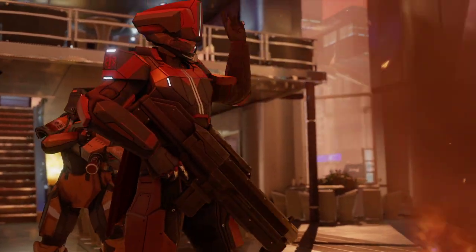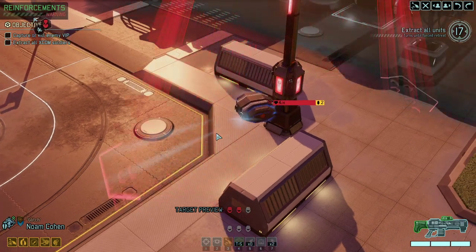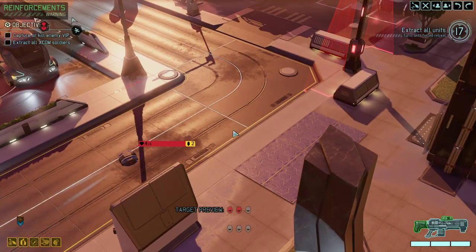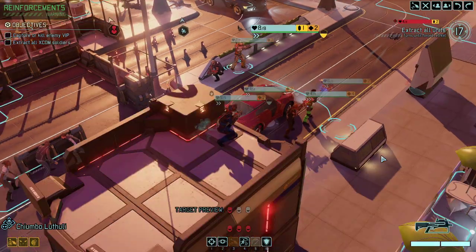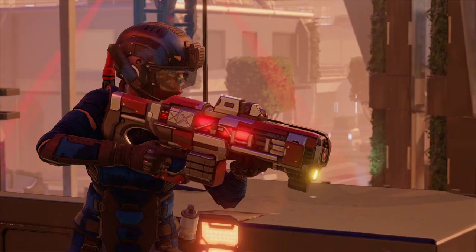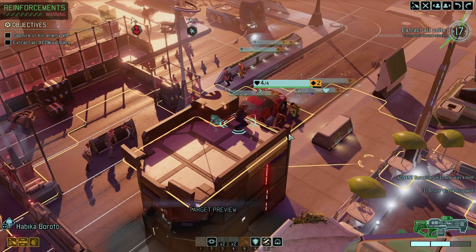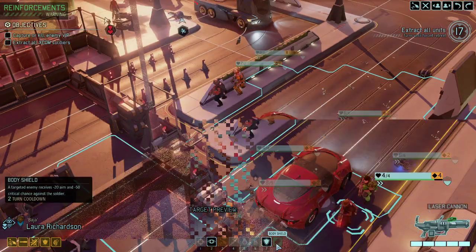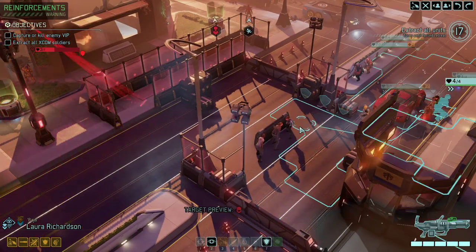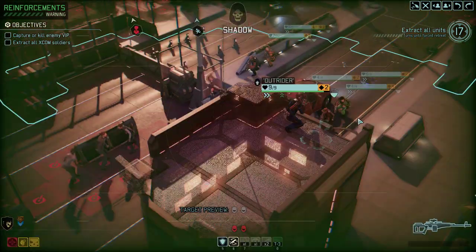One of them died right away. The other two now start moving, and the drone finally starts moving as well. It doesn't spot out the Reaper because we've used Ghost Walker, so I'm fine with that. Let us use our high ground here. There we go — one down. These guys here are a bit annoying, but I fear if we move closer, they will run and scatter and might even spot out the Reaper.